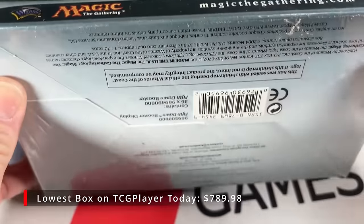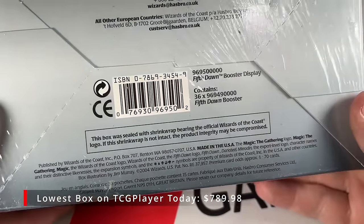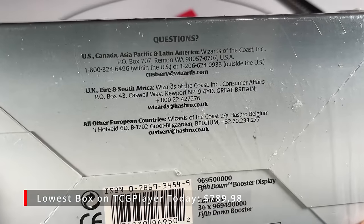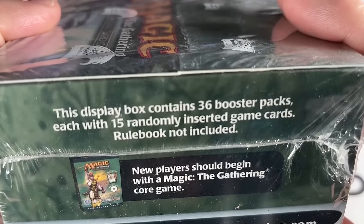For today, Morgan, down to business. Fifth Dawn originally released back on June 4th, 2004. Your old buddy Mark Rosewater headed this set. And the set symbol is the Helm of Cauldre. Thanks, MTG Wiki, for all that.